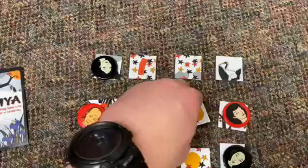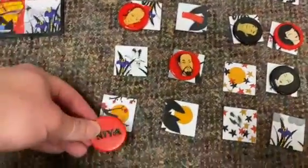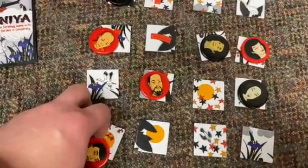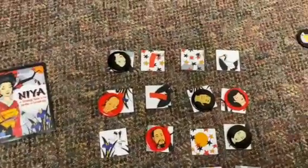Now you, the red person, has to put something on something that has a flower or an orange thing — the sun. So you put it on this sun down here, which then means the black person has to follow suit and do something with either the tree or the sun. And that's it. That's how the game works.